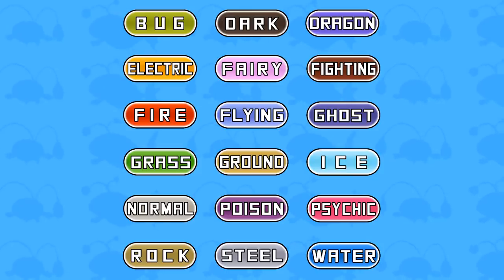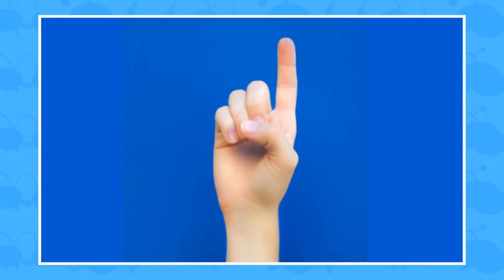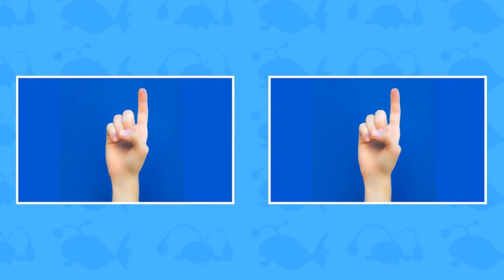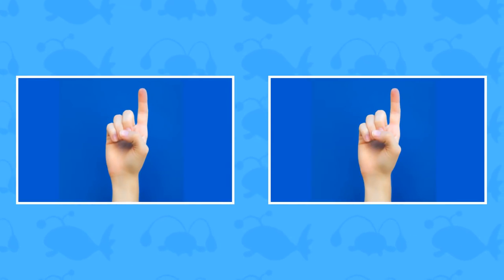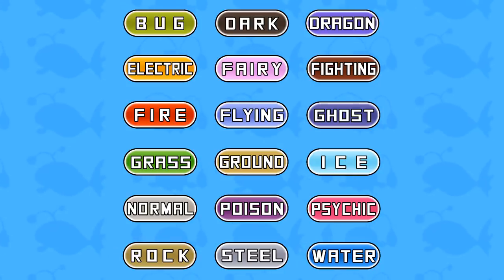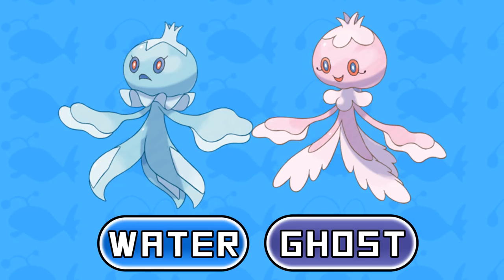And speaking of Pokemon types, since Pokemon X and Y there are 18 different typings a Pokemon could be. As well as only having a singular typing, it is possible for Pokemon to have a dual typing, and a lot of them actually have this already. With the capability of a Pokemon having two types, unique type combinations can and have already been made.